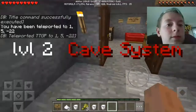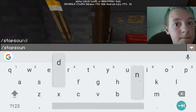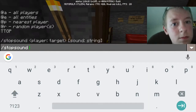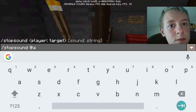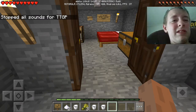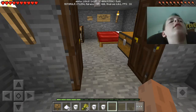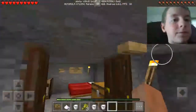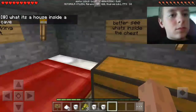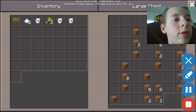Level 2 cave system. Level 3 cave system. That was like torture. Let's see what's inside the cave. Dirt. Dirt, dirt, dirt. Don't care about dirt.